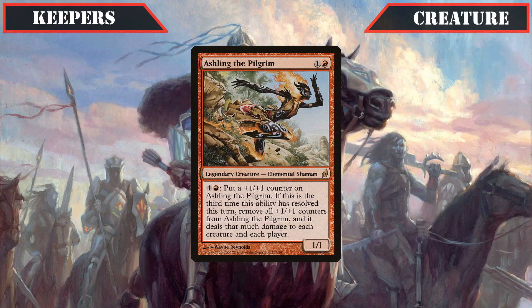Ashling the Pilgrim then closes out this category, synergizing spectacularly with our commander despite her small size, with Dehada not only quickly getting us the mana we need to load her up with counters so she can board wipe, but also allowing Ashling to survive the wipe on top of gaining us life equal to the damage she deals with it thanks to lifelink.